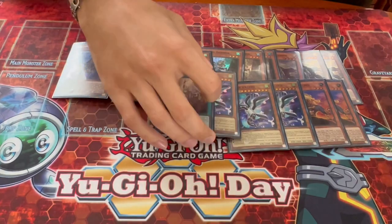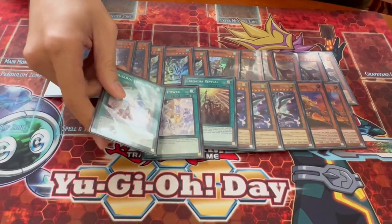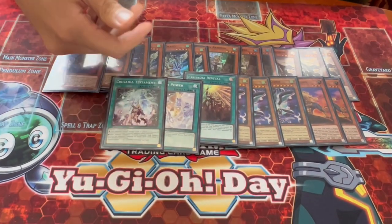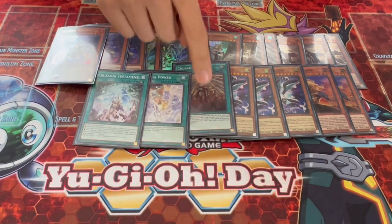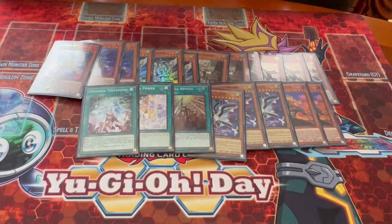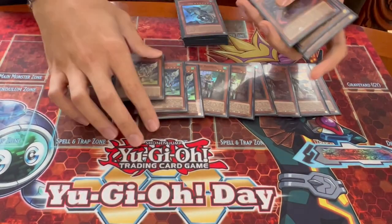For the last of the Crusadia cards, we're playing one Revival, one Power, and one Testament. These cards are all really good. Power makes it so that your monsters aren't affected. Testament has two effects — the one you're mainly going to be using is where if you activate this, your opponent cannot respond to Crusadia effects. The other is you get to draw cards when you attack and don't OTK, but we want to be OTKing anyway. This card helps you because it lets all your Crusadia monsters attack all monsters on the field and gives them 500 attack. Parallel Exceed is essentially a Crusadia card, so that's why we're playing it.